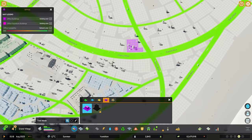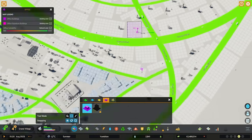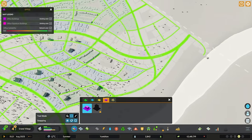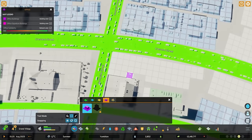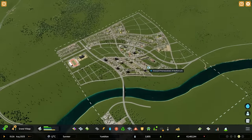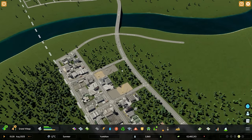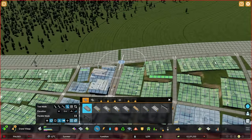For instance, if you just wanted to zone office up against your arterial, that's totally fine because it's a fairly low traffic thing. Maybe you don't want commercial on your arterial road — that's totally fine — maybe you want offices on the corner instead. You can also intermingle office with industry, and the amount of office demand versus industry demand will also depend on your education.